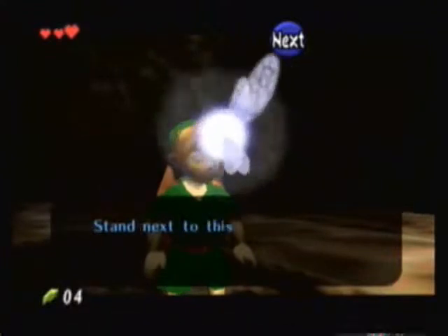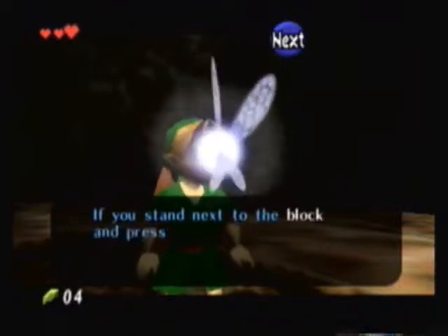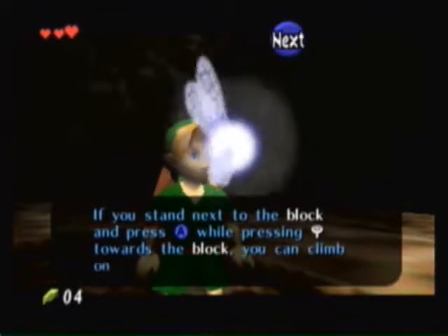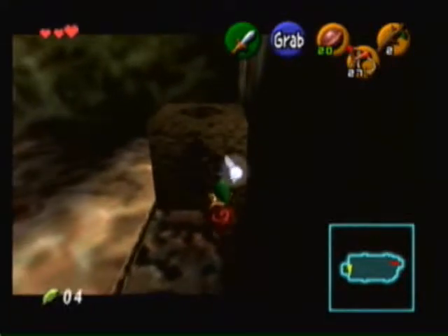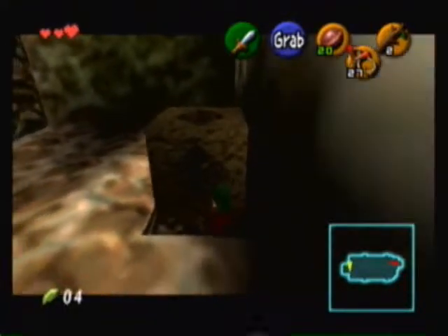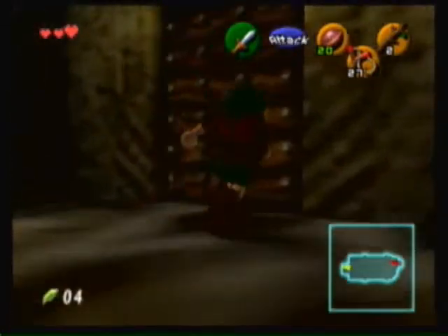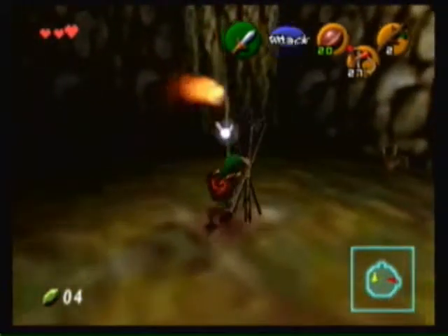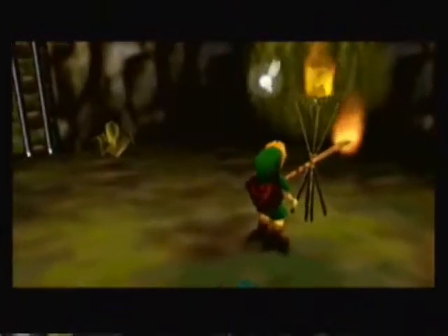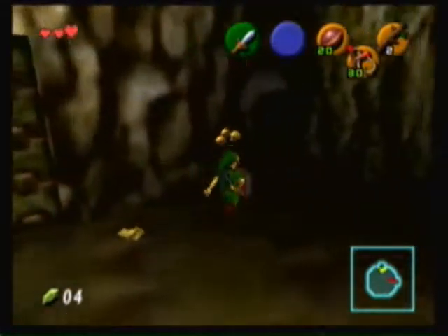Okay, these are the Deku Seeds — it's the ammo that we use for the slingshot. And now Navi tells us how to push and pull blocks. Okay, climb on that again. Now we just have to light these two torches and be on our way. One, two — and you. Okay, we need the ammo, so we'll take that.